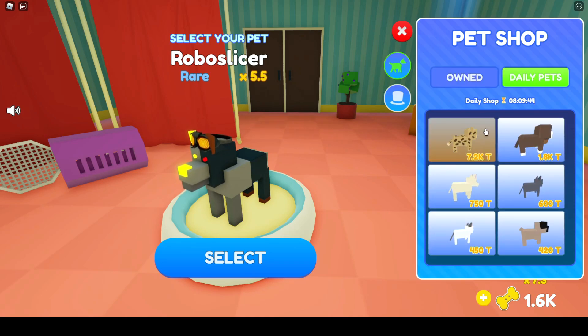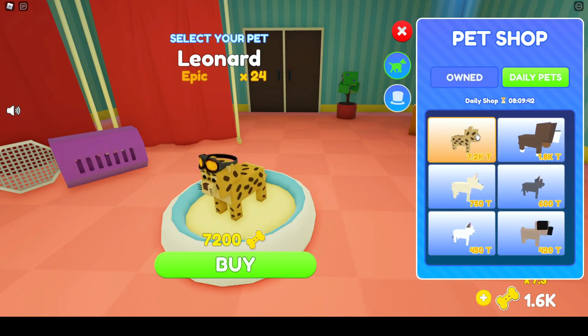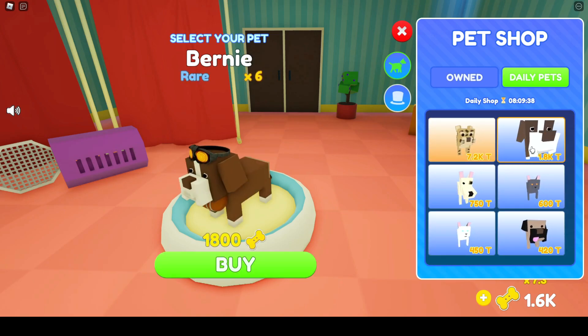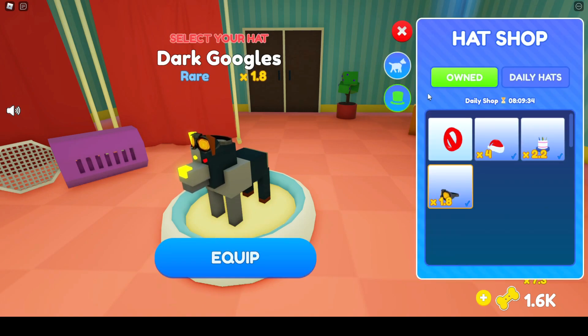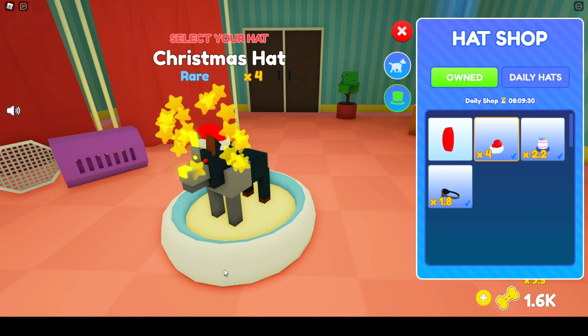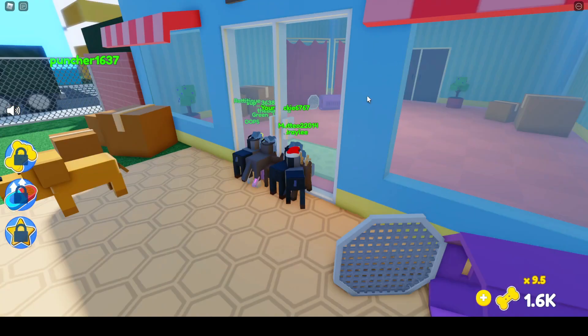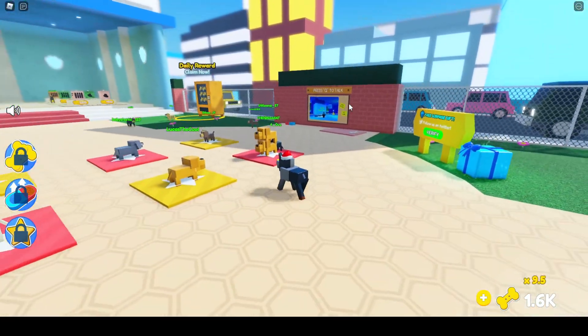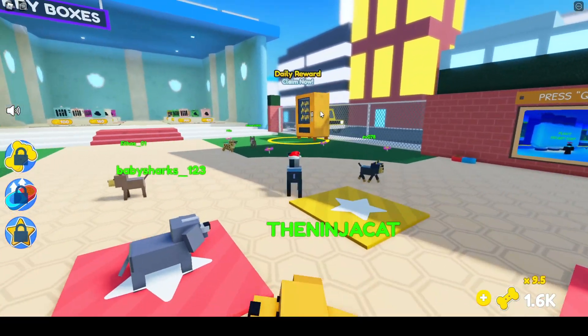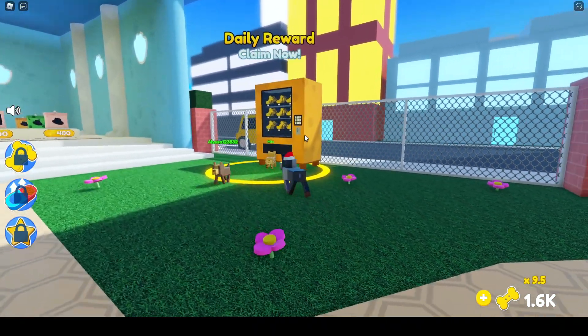So there are multipliers for each thing. Daily pets — okay, seven thousand two hundred, not sure I'm gonna be getting that anytime soon. And this is the Christmas hats at four times multiplier.